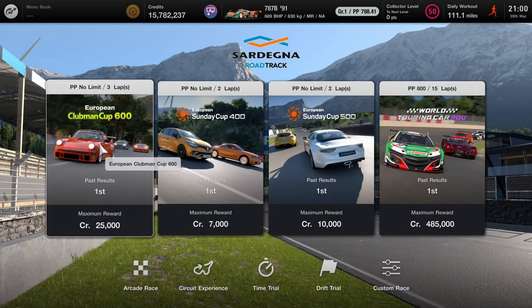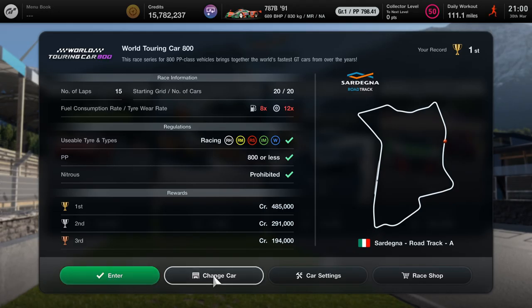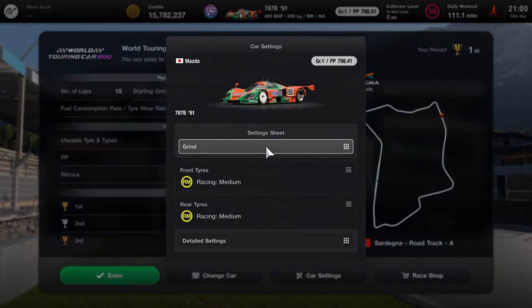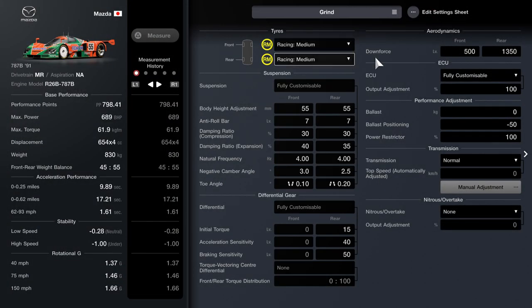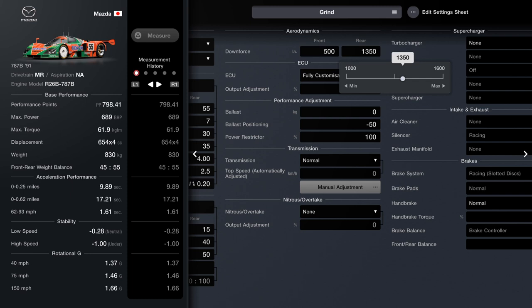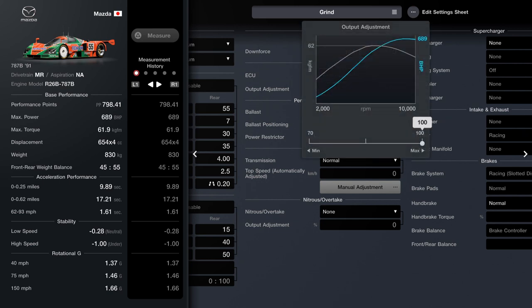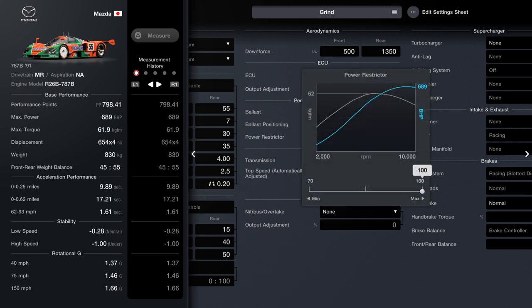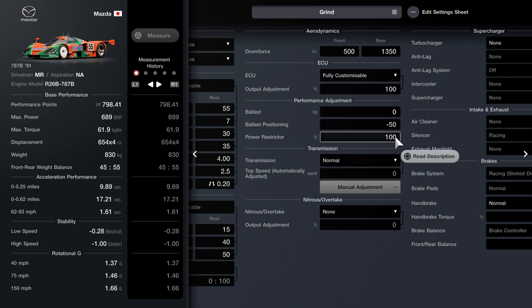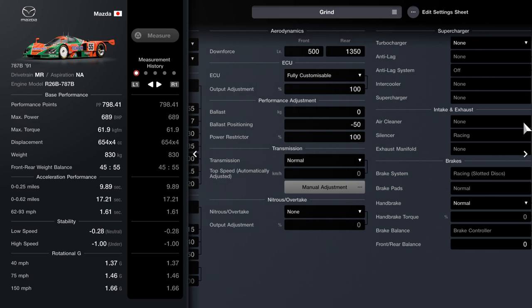Before we get into any of that, let me show you how the car setup has changed quite drastically with this update. We're on racing mediums this time around — you can put racing mediums on. I've dropped the downforce on the rear to 1350 to get under 800, because I've turned up the ECU. I took off the weight and put the power strips back up to 100, because these are all different from before this update.